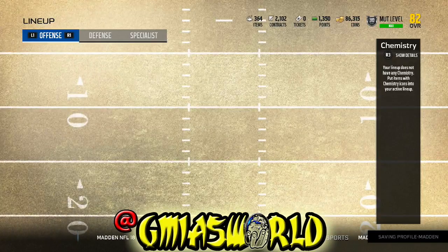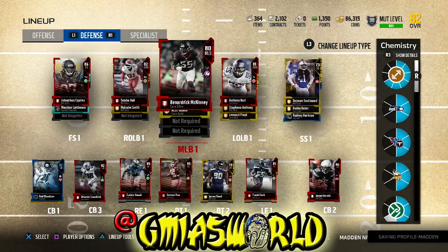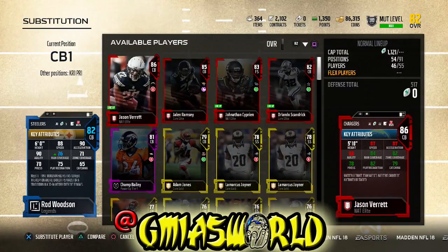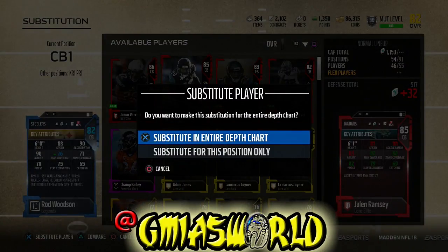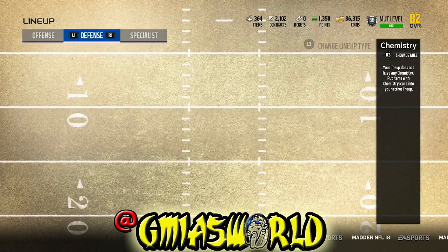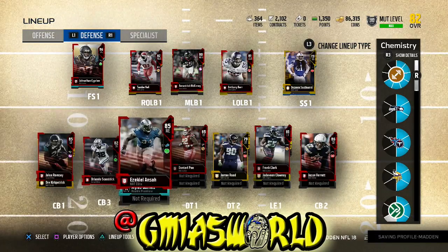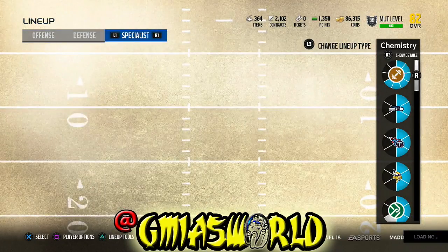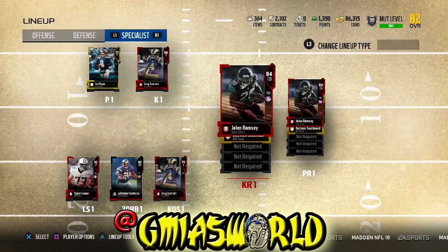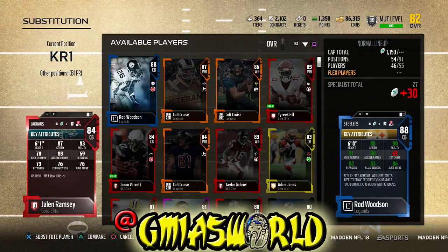Right now I don't know what's going to happen after the game is tuned, but if you want to force fumbles you're going to need a Jalen Ramsey. So what we're going to do is rage sell Rod Woodson because he sucks, and we're going to put in Jalen Ramsey. Now the team is getting a little bit better. I believe the last time I checked I was at an 83 overall. I got to get it up to an 85 overall just so that I can complete another requirement for Muttmaster, which is to win 100 games with 85 overall teams.